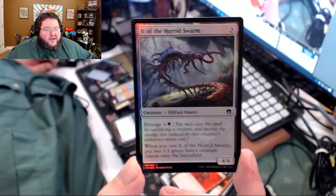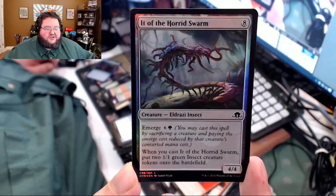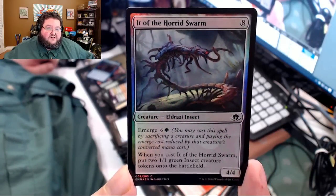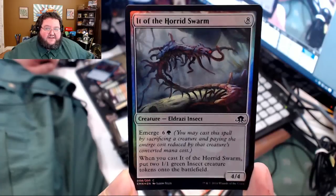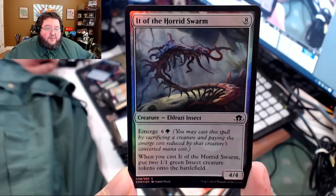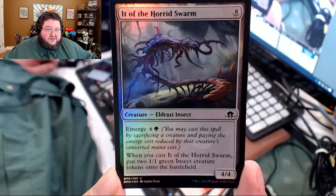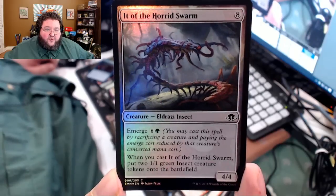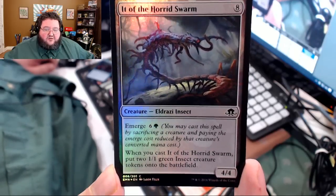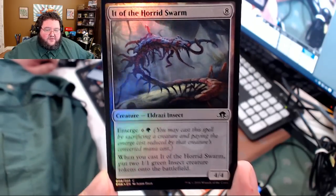It of the Horrid Swarm. Here's another complaint I had about the last Eldrazi set — all the Eldrazi were named stupid stuff. Nothing cool like It of the Horrid Swarm — this is a good name. Why did you put it on a mediocre card? Eight casting cost, 4/4, emerge six in green. When you cast It of the Horrid Swarm, put two 1/1 insect tokens onto the battlefield. This is not a good card.